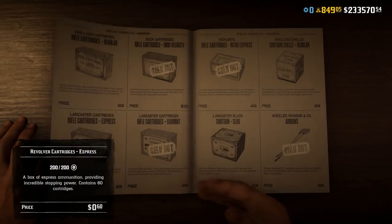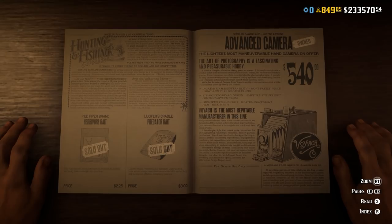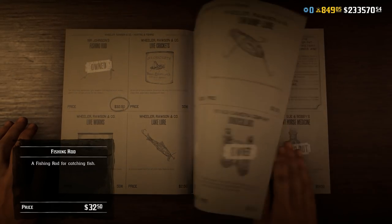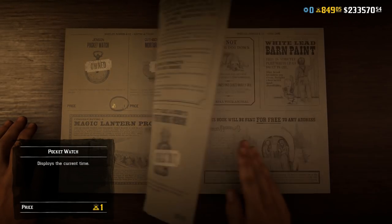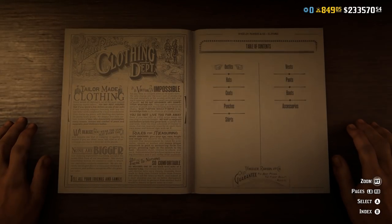Getting back into the video — 50 purchases you must avoid. For each item I'm going to tell you what it is and give the reason why you must avoid it. There will also be the price coming up on screen. For some of these items, considering they do absolutely nothing, they are very, very expensive.